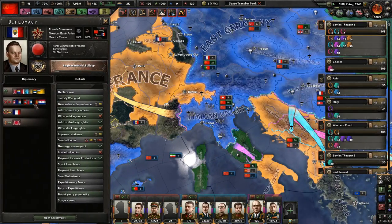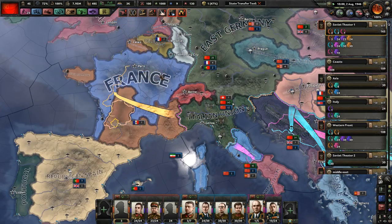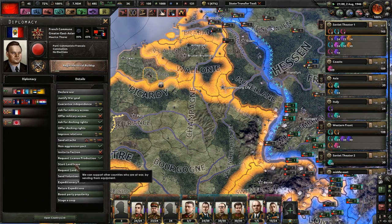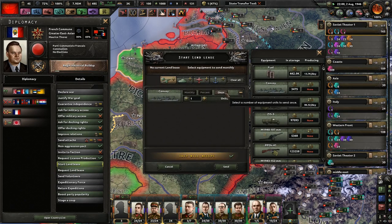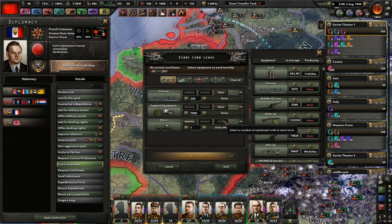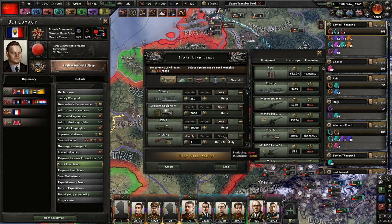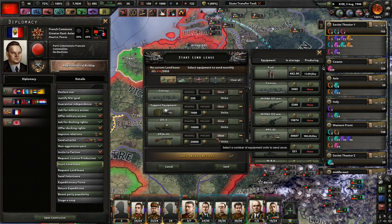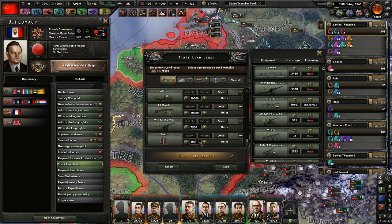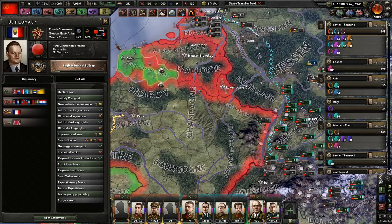The French Commune is fighting all the Allies. I can't send you volunteers because I'm still at war with Japan. I can't really give these guys anything, but maybe I can give some lend-lease. I'll give you 250 convoys, 7,000 support equipment, 10,000 trucks, 20,000 guns, and then 7,500 pieces of artillery. You want some fuel? I can give you quite a bit — a thousand should be good.